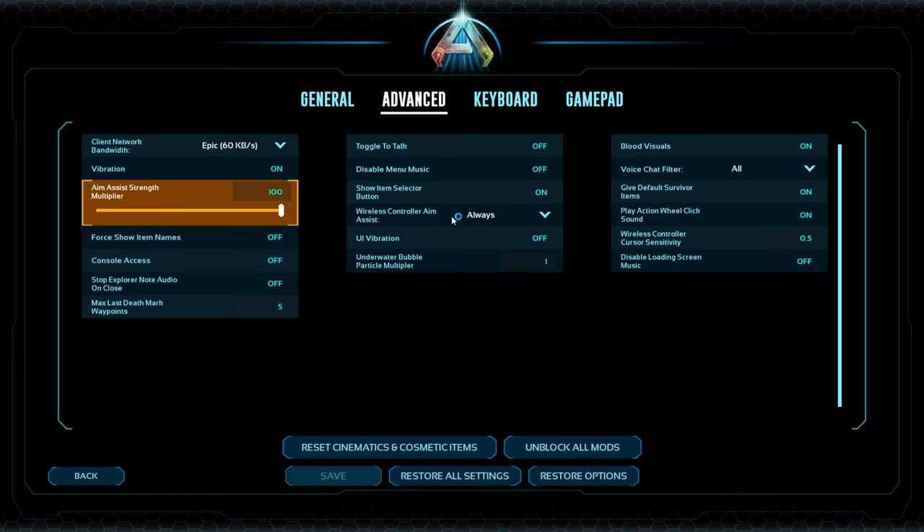If you're using a controller like I am right now, here's your wireless controller aim assist setting. You can turn it off, do it only when aiming, or set it to always. This is default set to always, so as long as you have the bow out you'll see the aim assist is on. But you can set it to just when you're aiming. It helps people who are not very good at aiming and don't want to work on it.